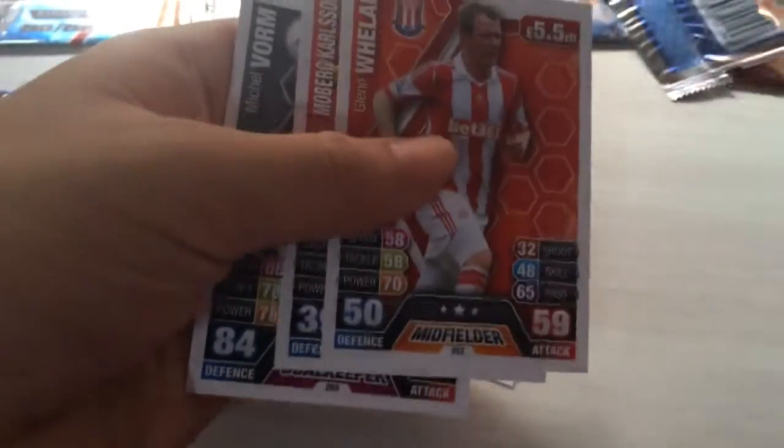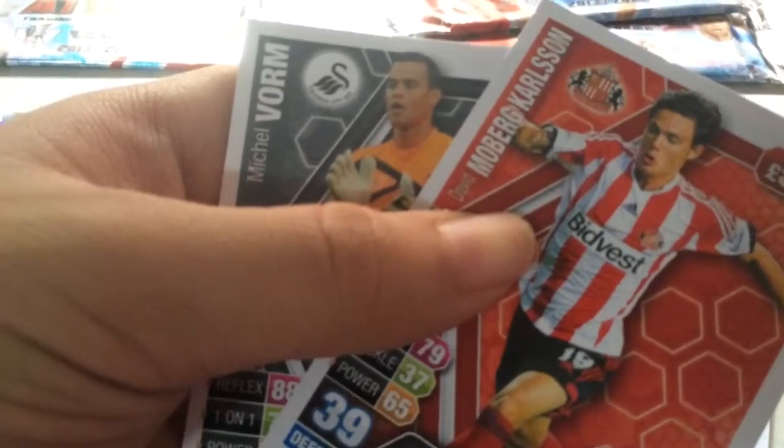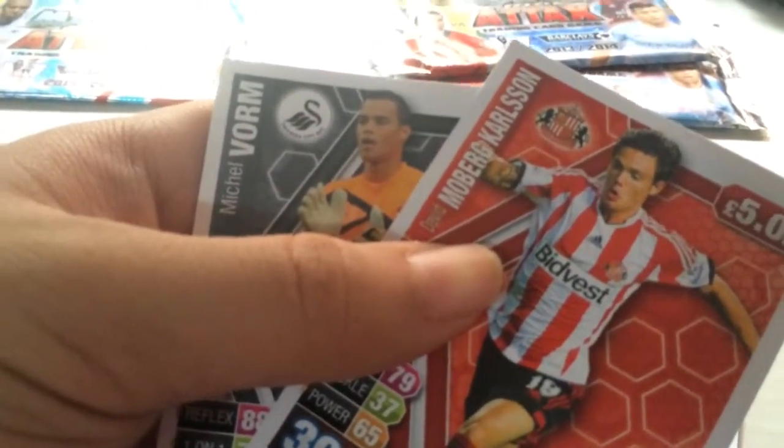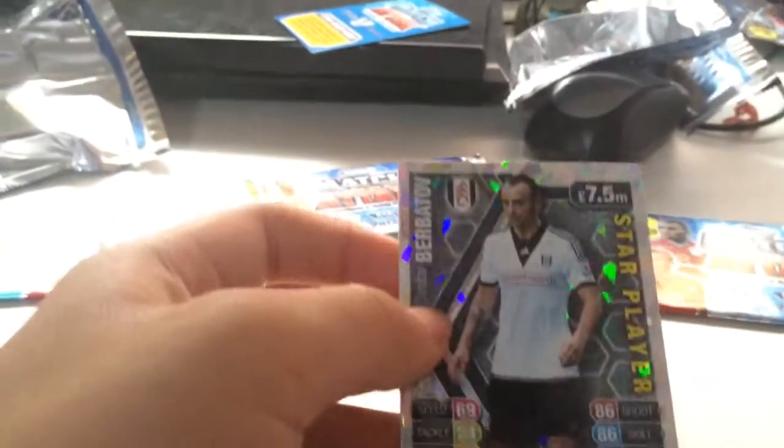Next, I'll open the Stowage pack. This is a nice star. Nathaniel Klein, Quillen, Moebuck Carlson, Moebuck Carlson, and Vom. And the last one we have is Boba 12 star player.